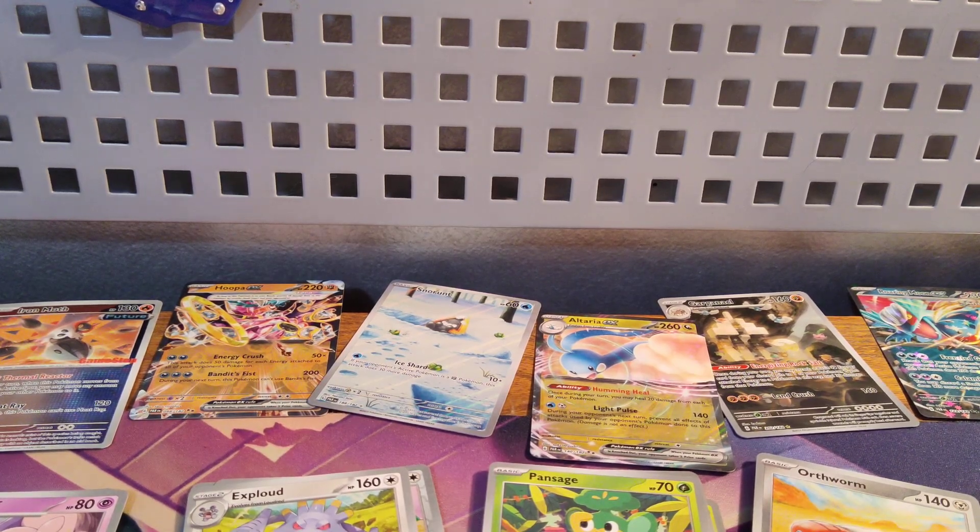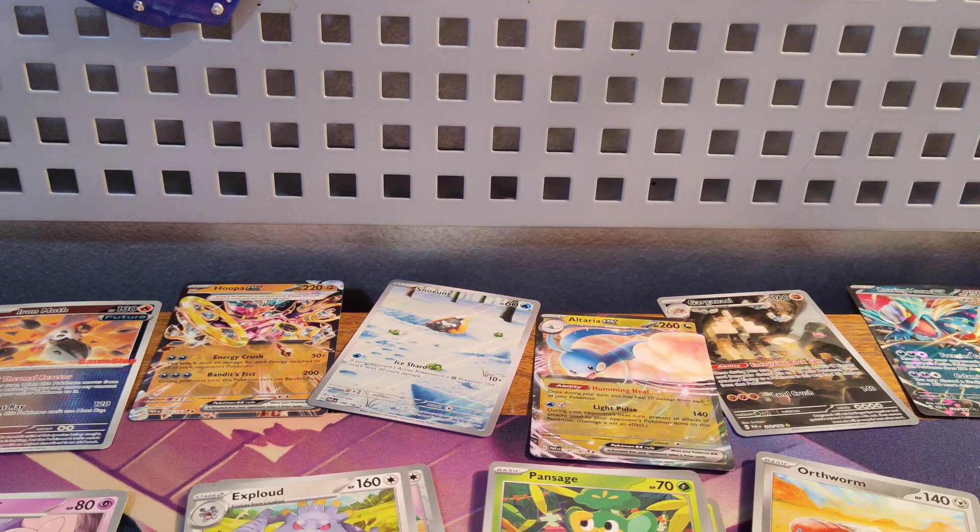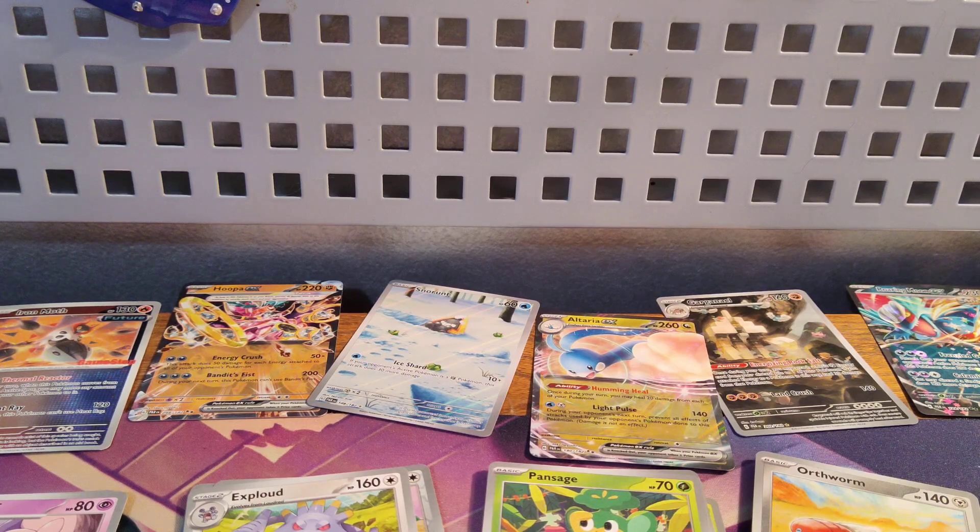I got nine energy cards, twelve trainer cards, thirteen ground/fighting — plus two EX and one full art — twelve grass plus one EX, eleven dark plus one EX, seven water plus one full art, seven psychic plus the promo card, two fire plus one promo card. I didn't get any dragons but I did get the Altaria EX. Ten steel, six normal, and four electric.